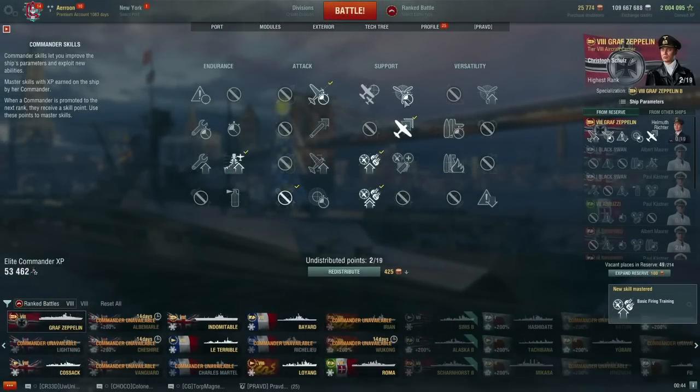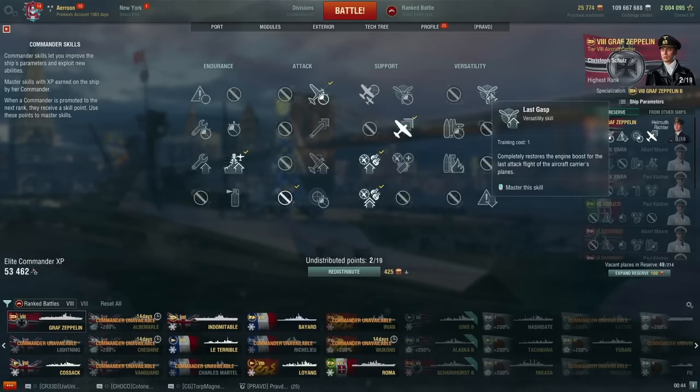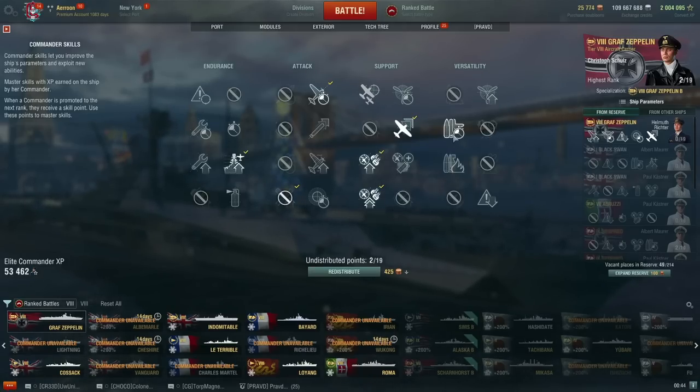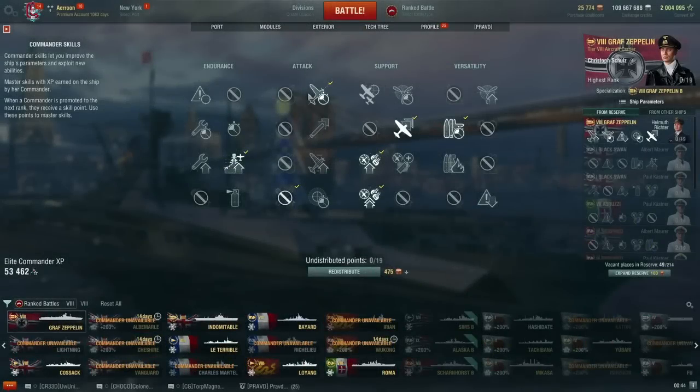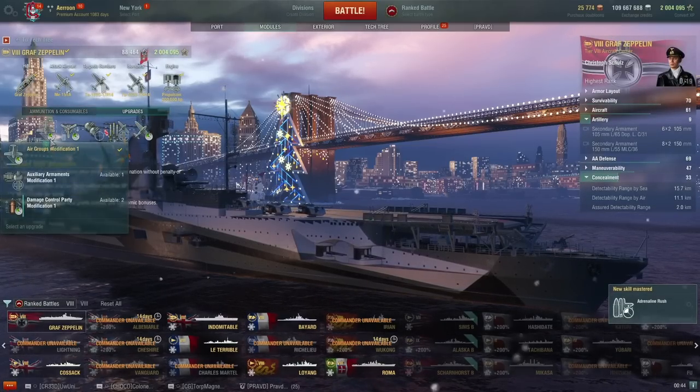More secondaries obviously. Maybe High Alert? We'll go Last Gasp — more engine boost on the planes is always nice. I don't think this only affects main armaments, not secondaries, as far as I know. Speed of all armaments as the ship's HP decreases — does this include secondaries? I don't know. I'm gonna believe what the game says. Sometimes you have to blindly trust things that you shouldn't blindly trust.